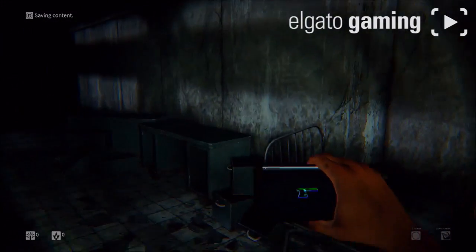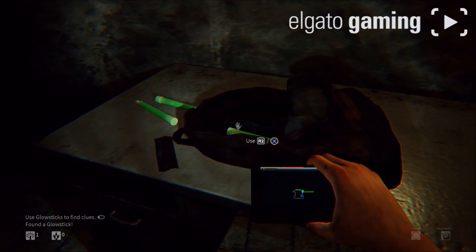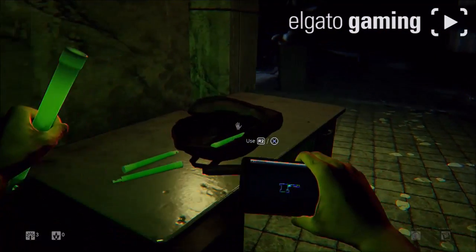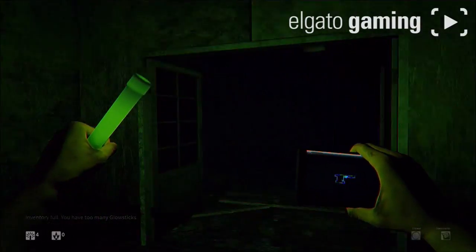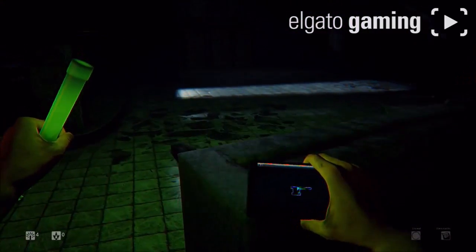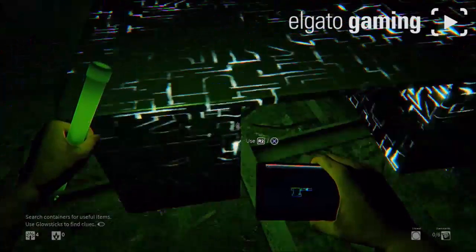I can sprint! Means I'm gonna have to at some point. Glowsticks! Use glowsticks to find clues. I can only have four glowsticks? I'm getting as many glowsticks as possible. The door opened to the power of the green light! Did I miss something in here? Search containers for useful items. Use glowsticks to find clues. This is the tutorial. Mid-Island Hospital. Patient record file, date March 4th, 1988.